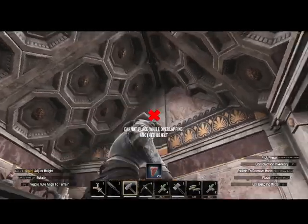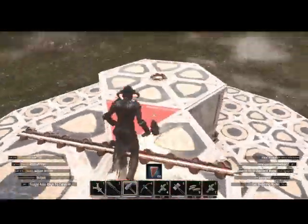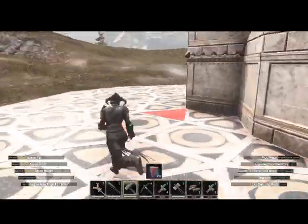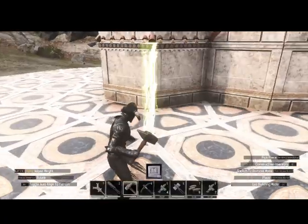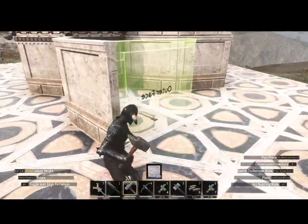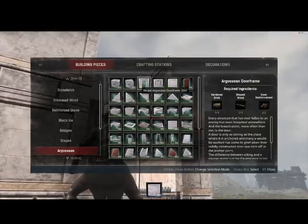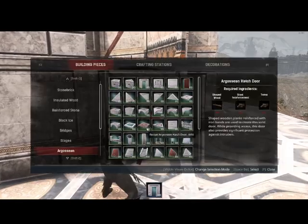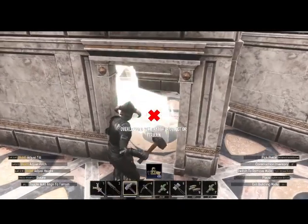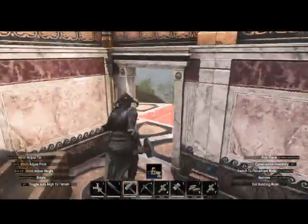That gives it a bit more roof reinforcement — if they try coming down through the roof they have to go through not only the ceiling but also those inverted wedges. I'll do that the entire way around, so there'll be a room for each location with a nice space to build in. You can easily fit your crafting benches in there — like a blacksmith bench — placed diagonally so they fit nicely and you can still walk into the room.